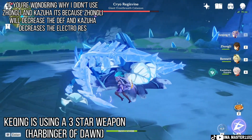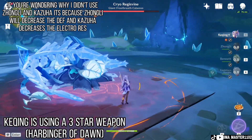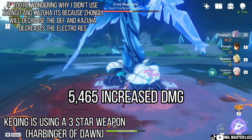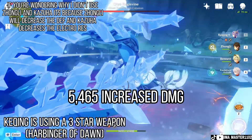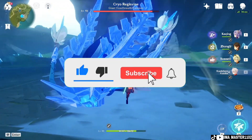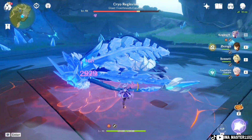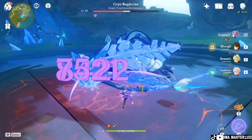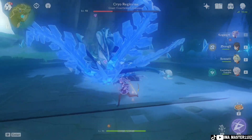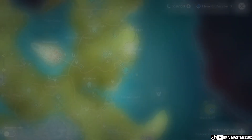In the gameplay test, Kazuha's elemental skill dealt 9,000 damage without Bennett's elemental burst, but with Bennett's burst active it jumped to 15,000 damage — showing the significant attack boost. That's all for this video. Thank you for watching, don't forget to subscribe, and comment below what build I should do next. I'll probably do Rosaria next.